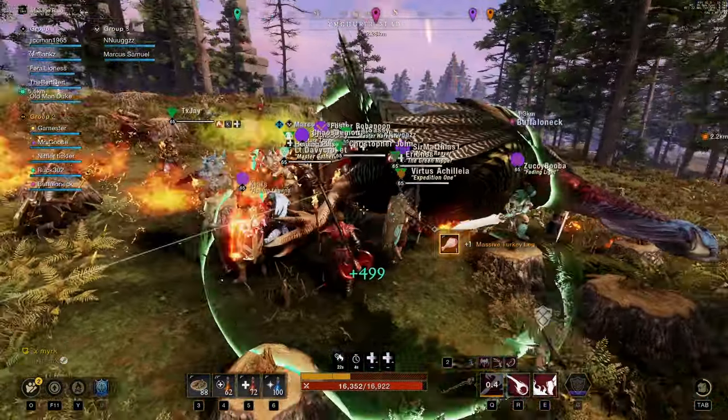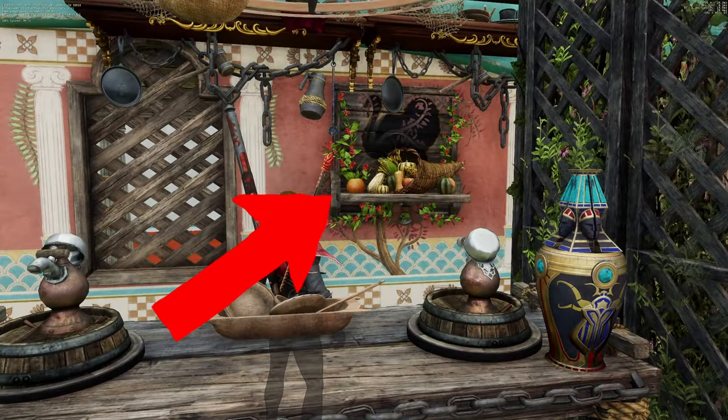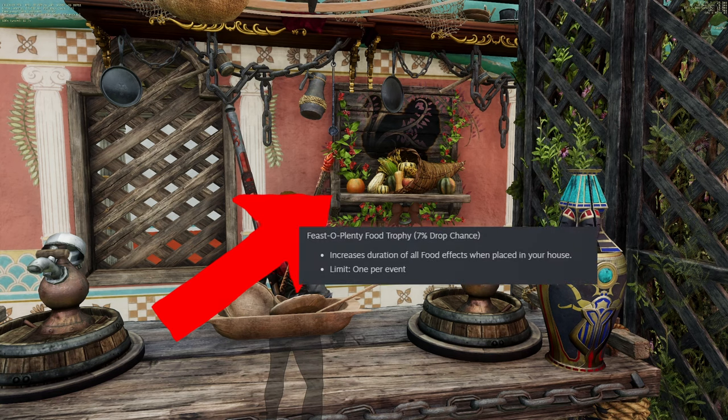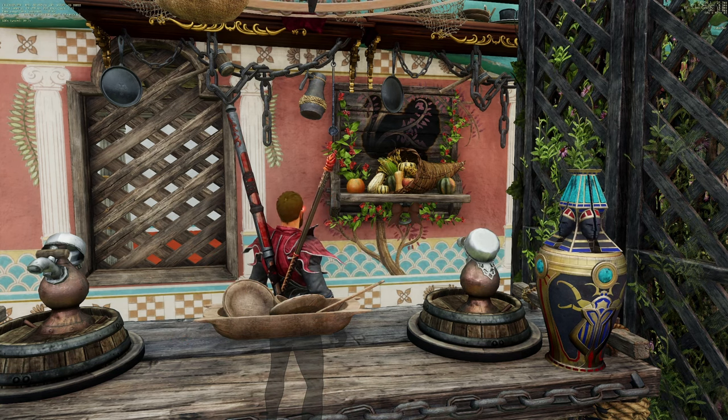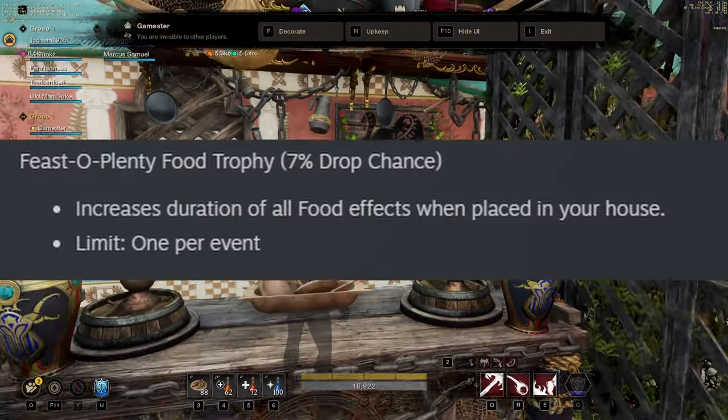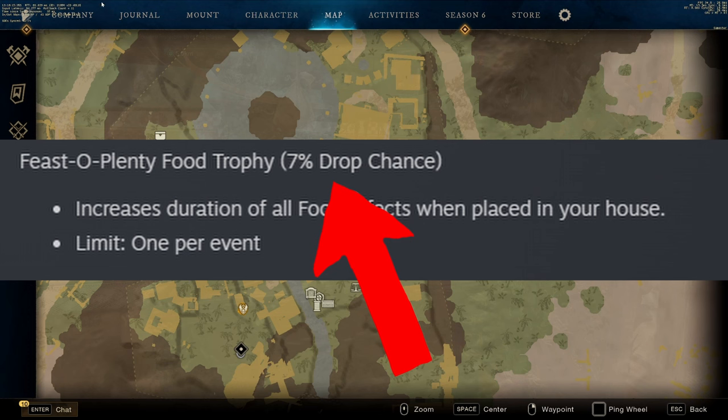The only reward that really matters this event is this trophy right here. This gives you 25% duration to food buffs. This is major and will save you a ton of money over the year when you're playing. You get this trophy after killing the turkey at least 16 times, or there's a small percentage chance it'll drop before then.